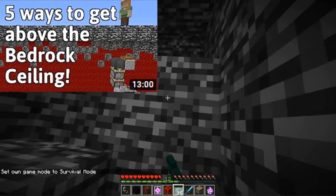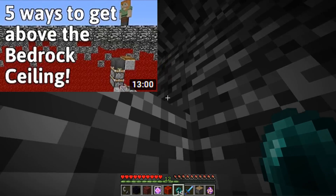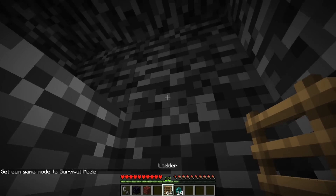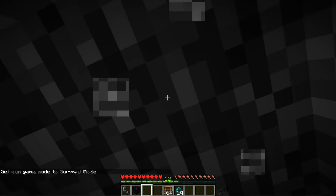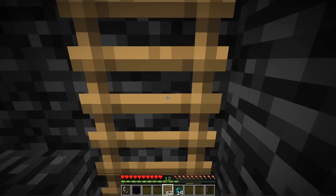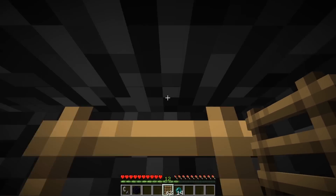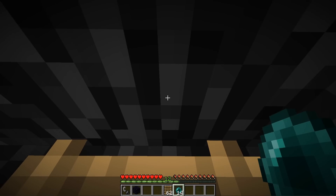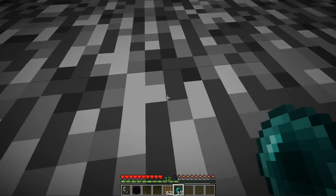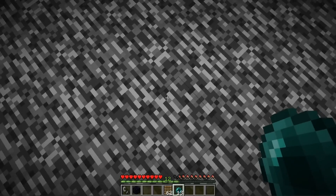I've shown a couple of different ways to get on top of the bedrock inside the nether before — you can check out that video for other methods — but here's a simple way. You need a ladder and an ender pearl. Get as close as possible to that Y 127 block of bedrock, place your ladder, climb up it and get your head as close to the bedrock as possible. Then throw one ender pearl at an angle while holding crouch and pushing forward. Now you're on top of the ladder and from there you can jump up and you'll be on top of the bedrock.